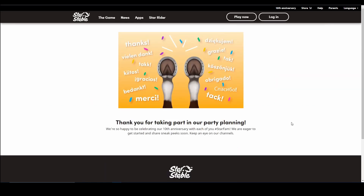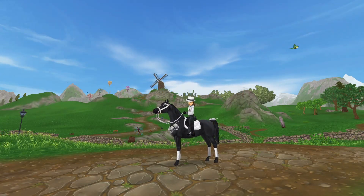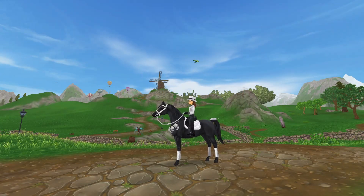It says: 'Thank you for taking part in our party planning — we're so happy to celebrate our 10th anniversary with each of you, hashtag StarFam. We are eager to get started and share sneak peeks soon — keep an eye out on our channels.' I really encourage you to also go and create your birthday horse! I really think we'll be getting them for free — I really hope so because it's a gift. That would be super cool. Thank you guys so much for watching — go create yours, see you in the next one, bye!